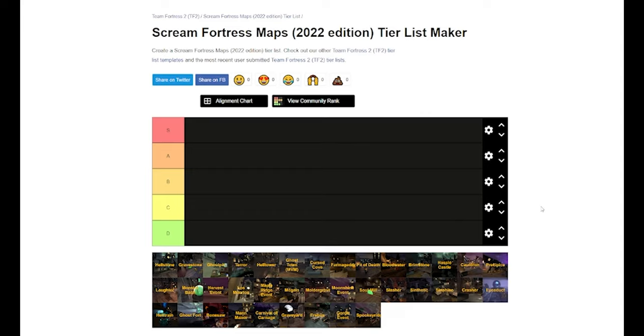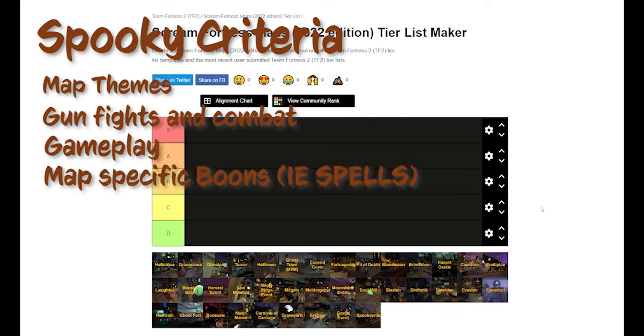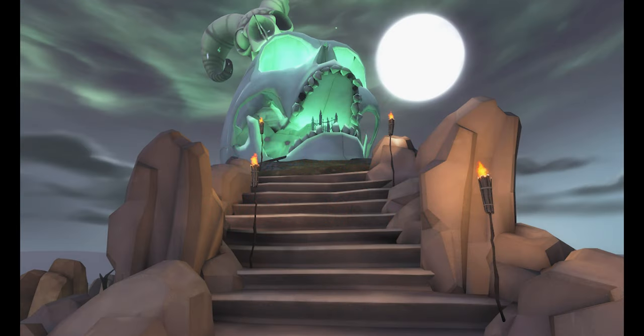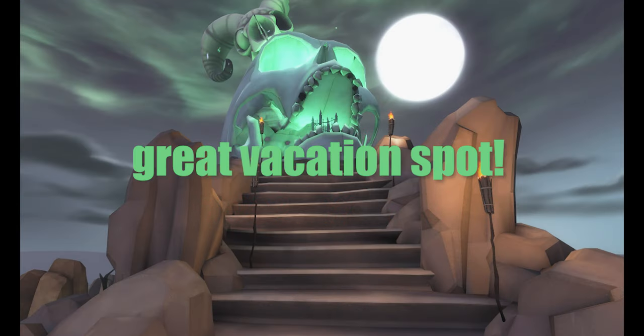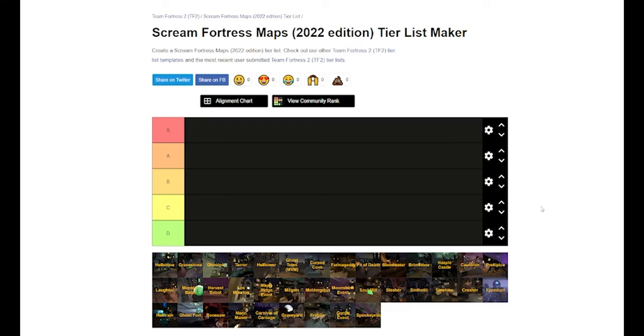For what I'm going to do to grade things, there's going to be map theming, combat and gameplay, and Halloween and spell effectiveness — i.e., is the theme it's trying to pull off effective and fun, and above all else the after-game stuff like getting teleported to hell, or like the island in Ghost Fort and Ioduct.